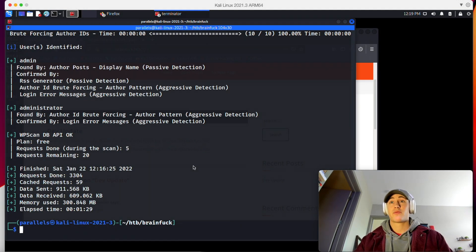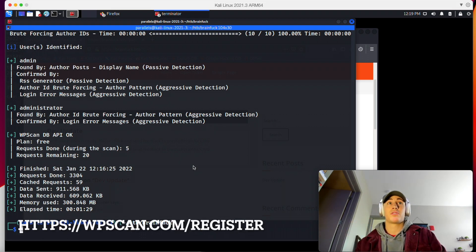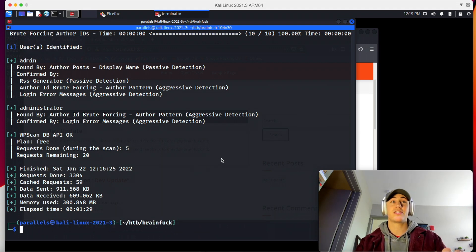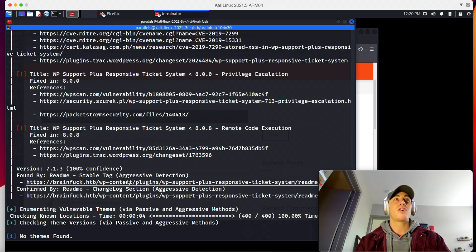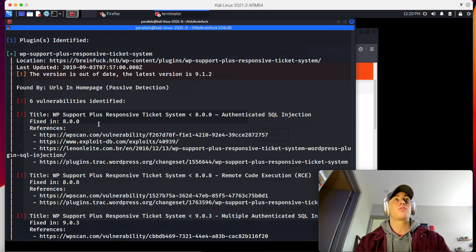Our WPScan finished running. One caveat I forgot to mention: if you want complete vulnerability output for plugins and things on the website, you do need to sign up for an API token with WPScan — the API token is free, and I'll put the link on screen and in the description. That can be included with --api-token and paste it on the command line. We did find quite a bit wrong with this particular website and some plugins it has.